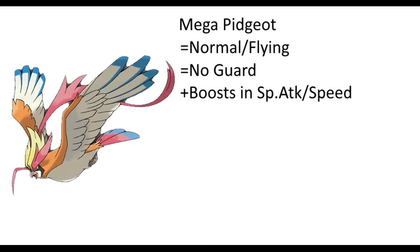So Mega Pidgeot is still Normal/Flying, which doesn't really change much in its typing strategy when you go to set it down and build. It does, however, have No Guard, which if you don't know what that ability does — No Guard allows nobody to miss. Not your Pokémon, not their Pokémon, nobody misses.